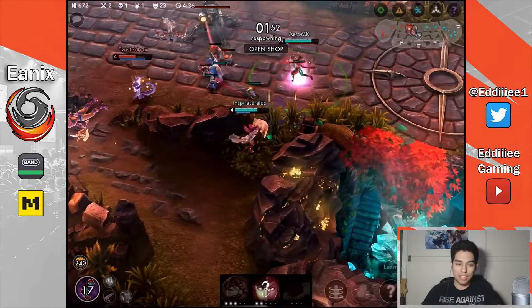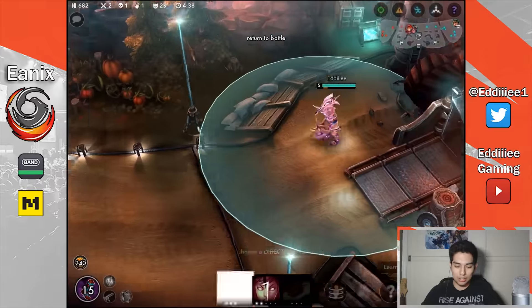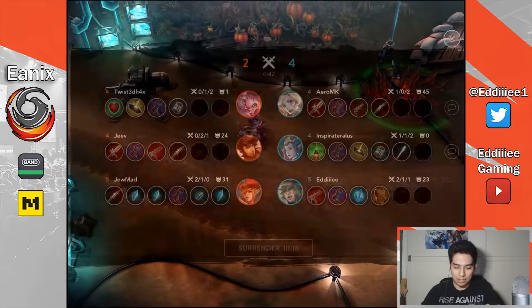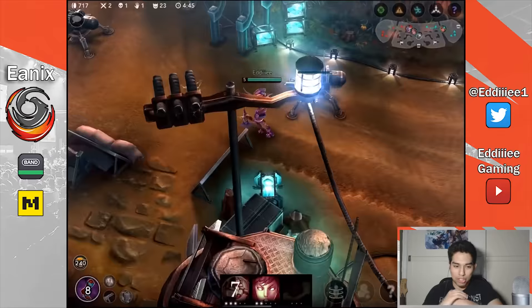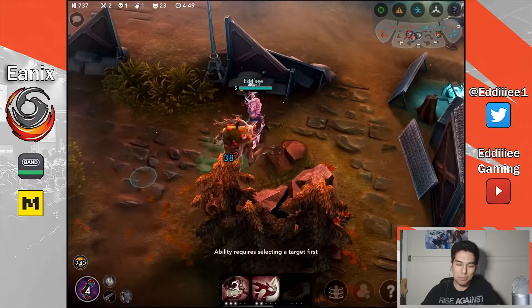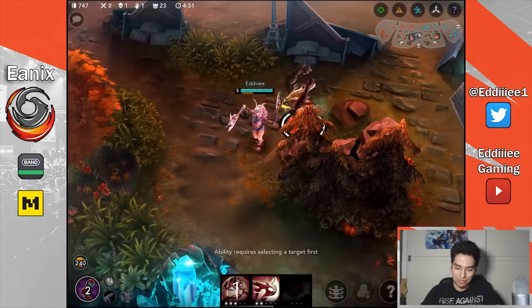I'm going to go with my old build. It was Aftershock, then Alternating Current, defense, and then Broken Myth. It's supposed to be bursty, but now that I think about it, I don't think that build is so good. I'm still gonna build it though.